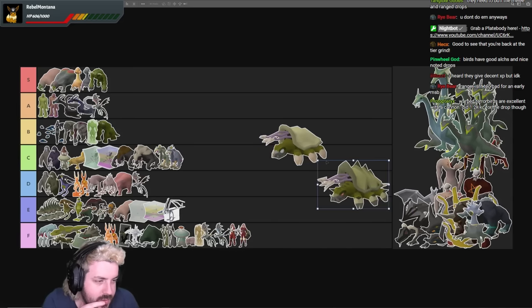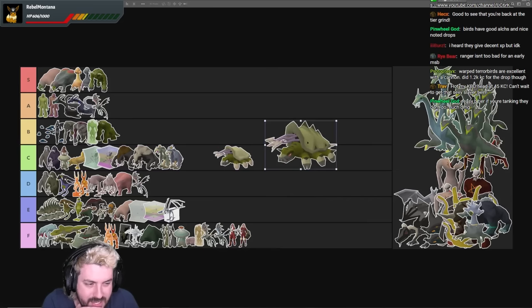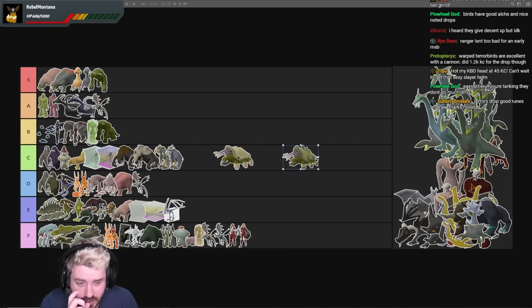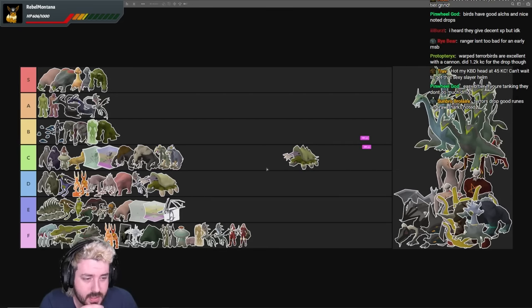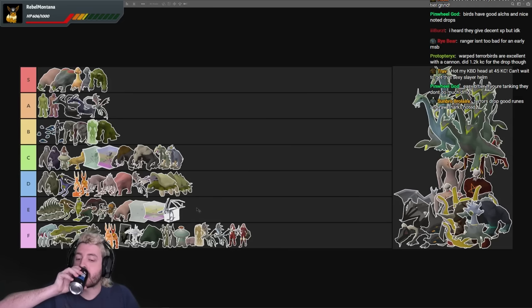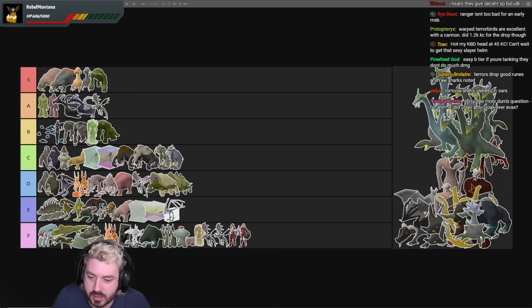The Tortoises might be slightly worse to be honest. They only have one attack style, and you can safe spot them easier, but they're also a lot slower to kill — I think that alone makes them not worth it. I think you can kill the Terrorbirds faster, which if you're grinding them for the scepter especially is probably more important. Tortoise shells are useless, and I believe they are noticeable.